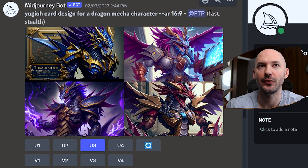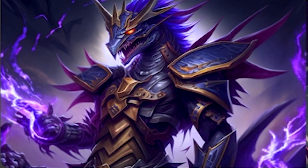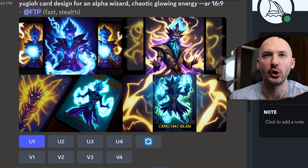Yu-Gi-Oh! card design for a dragon mecha character — number three is absolutely the love of my life. I think that is so beautiful. And look at the other ones too, they're all nasty. Yu-Gi-Oh! card design for an alpha wizard with chaotic glowing energy — love number one, love number two. Some of them will look like cards; you can re-roll them, or you can do some things I'll show you after to get rid of that effect.